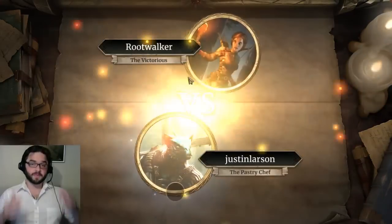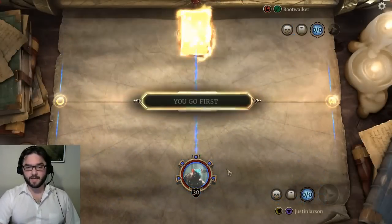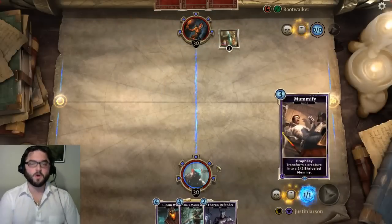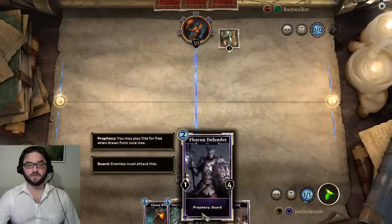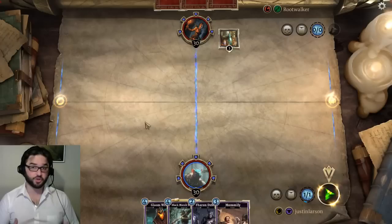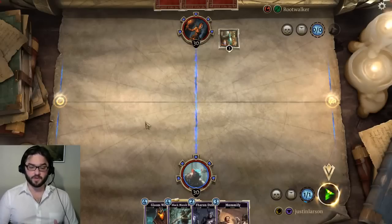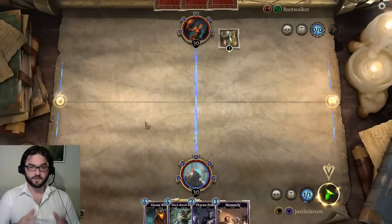In general, there are a couple of things to consider when deciding where to place your creatures. In the early game, if you suspect you are the reactive player, you want to place your first guard creature into the shadow lane, unless there's already a creature in the field lane that you can favorably trade with. The flip side is true if you're the aggressor — you want to start by placing your creatures into the field lane.